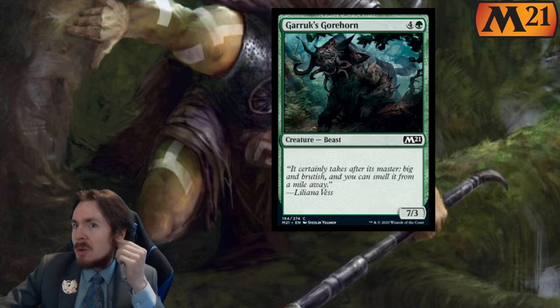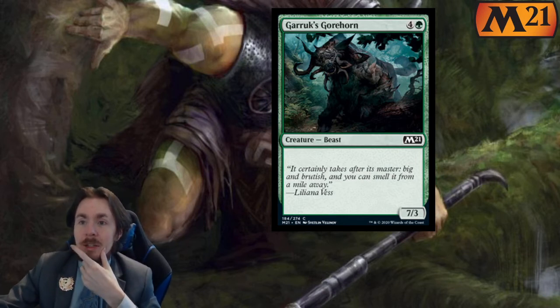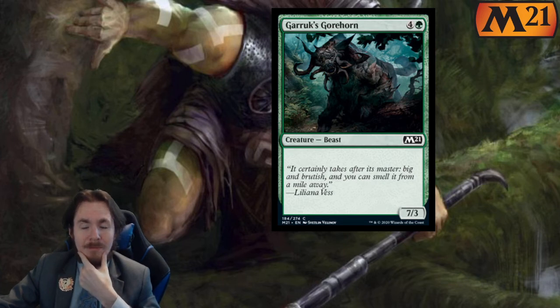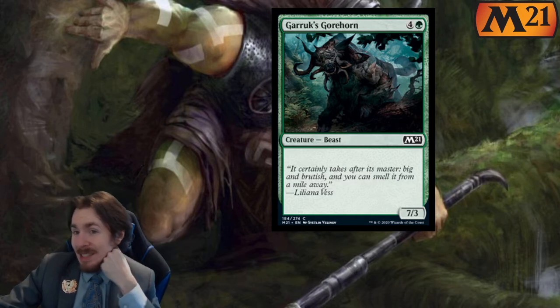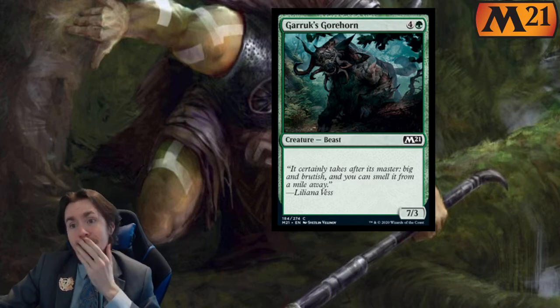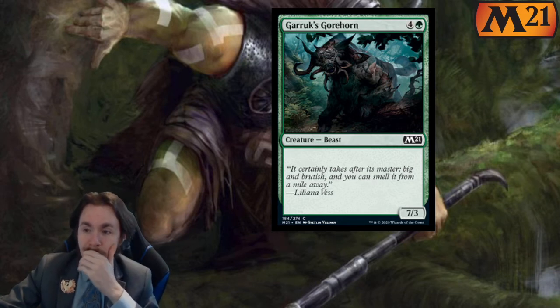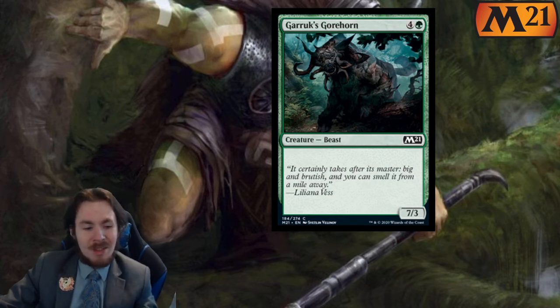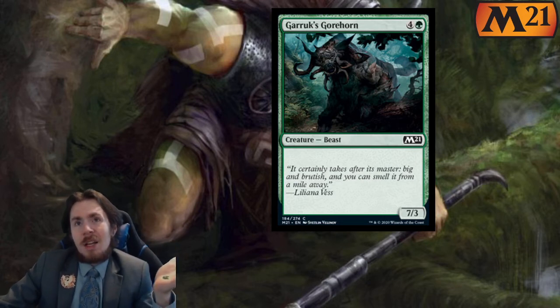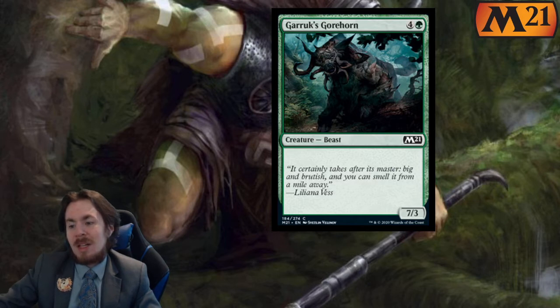Garruk's Gorehorn — 5 mana 7-3. In standard it's a 0 out of 5. If you want to play something that sizable, you play Rotting Regisaur, which has a downside but costs 2 less mana. In limited it's like a 2.5 to 3 out of 5. If you have that blue enchantment, the Rousing Read that can give it flying, that's amazing — a 7-3 flyer. Otherwise think of this as expensive removal — basically a big wall guy. 2.5 out of 5 in limited, 0 out of 5 standard.